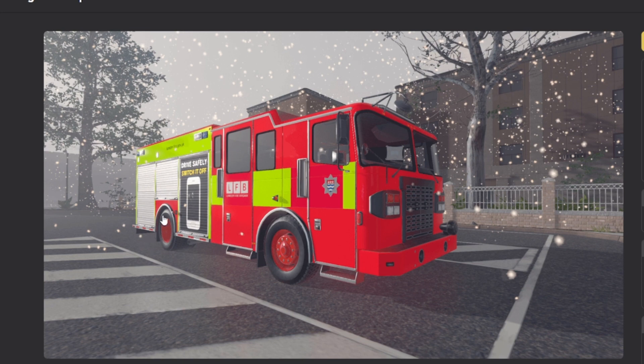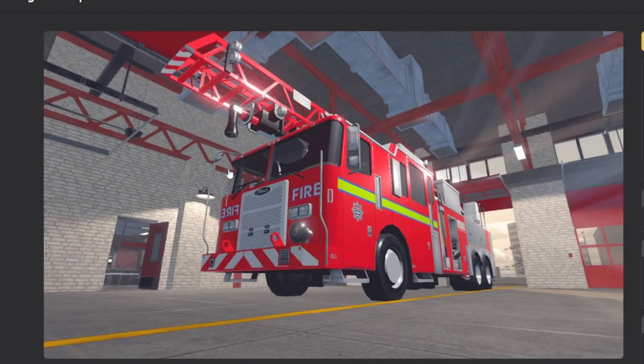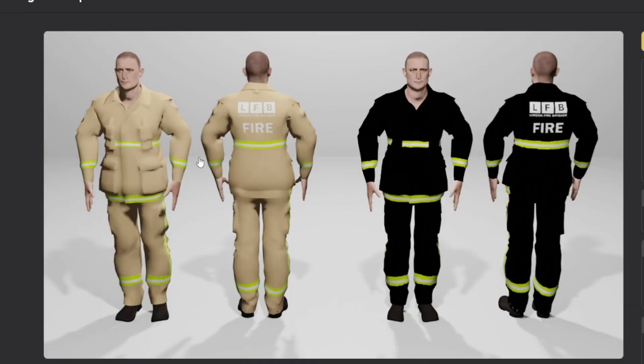Before I get into showing you all the liveries and how I did it, if anybody does know how to mod the AR response - so when you arrest somebody and you go request transport - do you know how to mod the vehicles? I've managed to get the officers to wear the correct uniform now, but I can't work out how to get them to use the livery mod on their vehicle. If anyone does know how to do that, please let me know. But let's get straight into looking at the things.